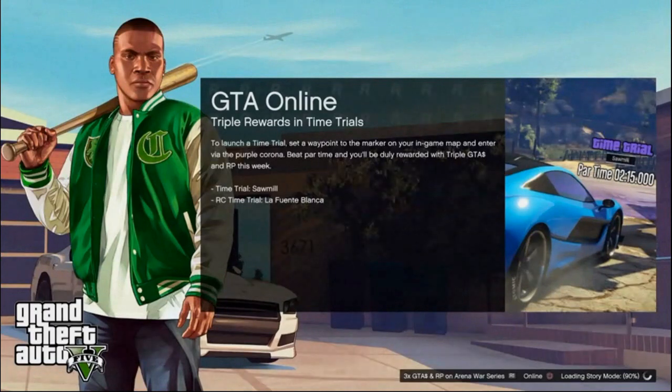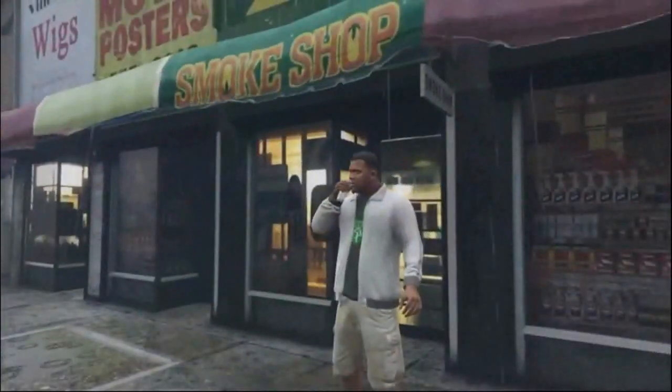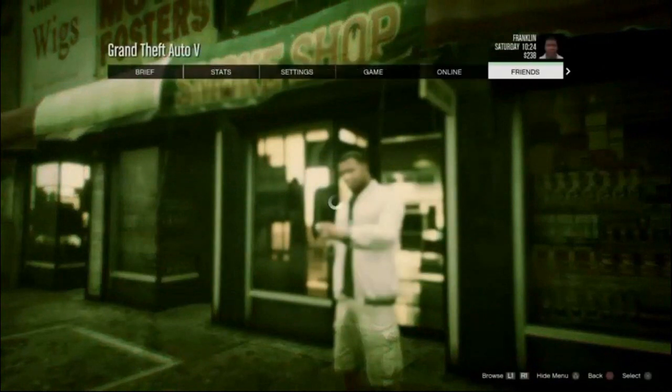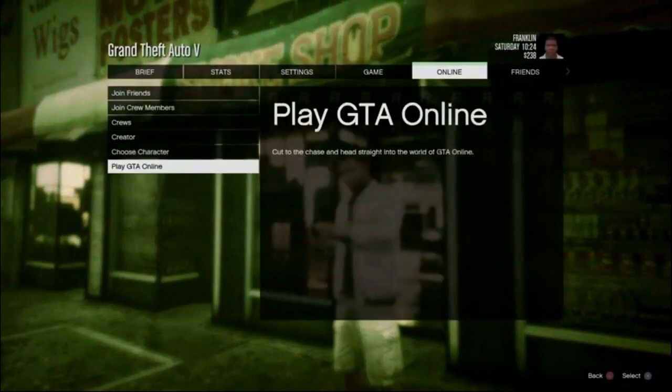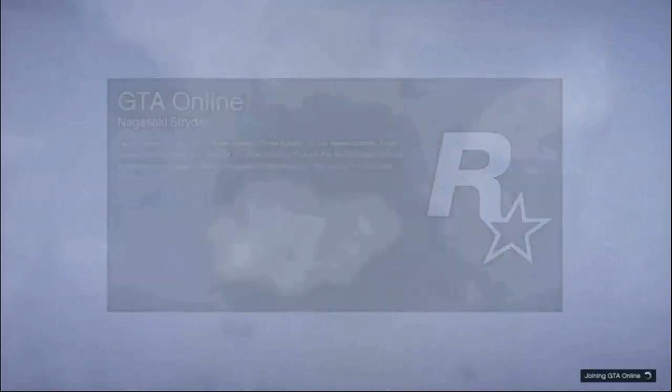We're loading into story mode here. I like talking to you guys during the loading screen. We're going to load into a regular session just to show you what it looks like if you do it wrong. If you load into a close friend session by mistake, you can leave and invite your friend that way. This is not a solo glitch — you do need a buddy, a rubber band, and a Social Club account.